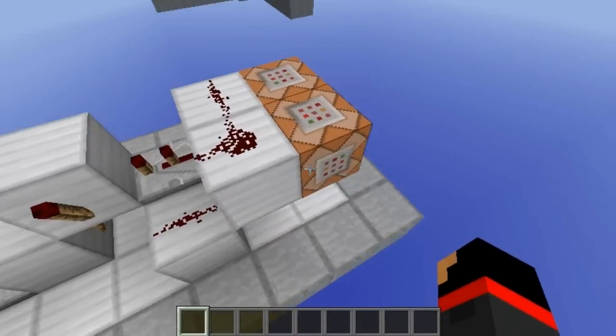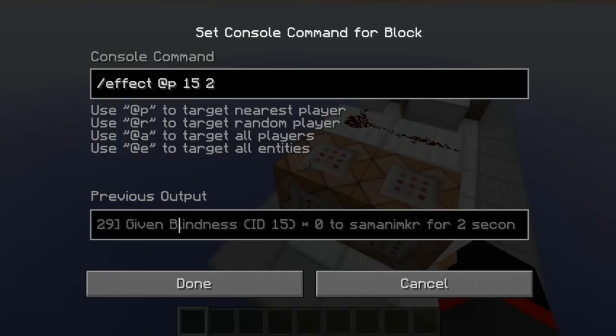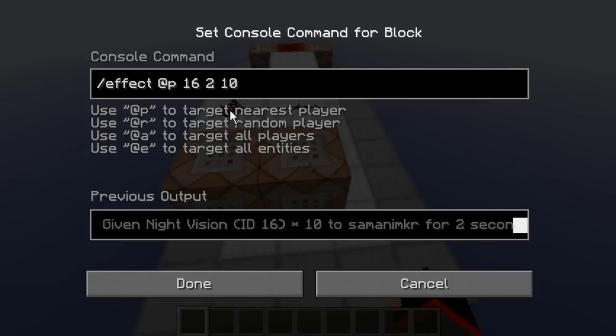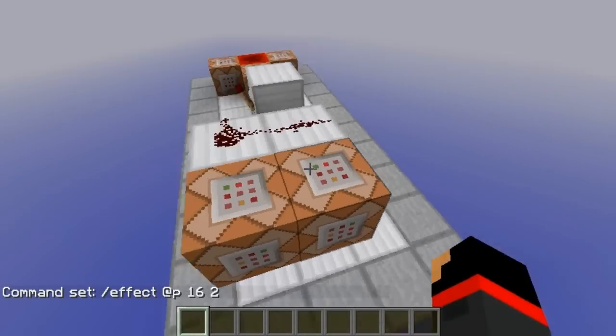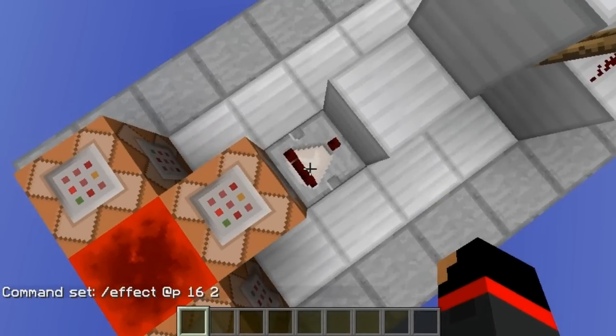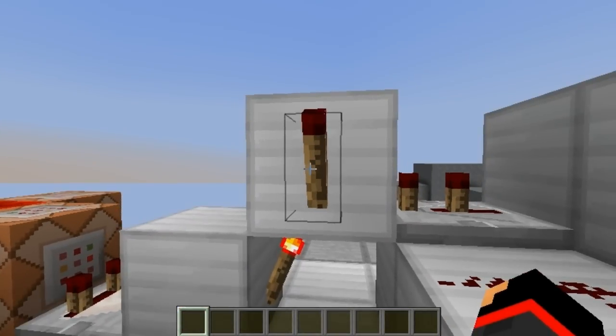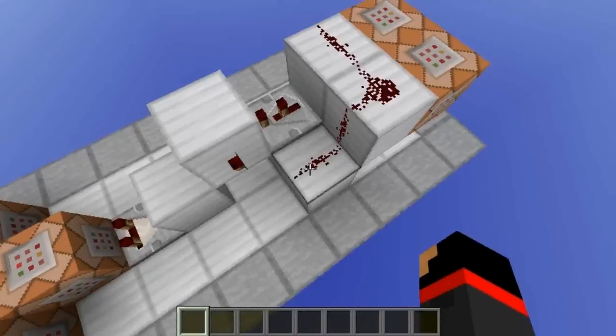So I have this clock which empowers these two command blocks and the first one gives me blindness for two seconds and the other one gives me night vision for two seconds. And when I don't have a torch, this gets unpowered which then turns this on and this goes off, so then the clock stops.